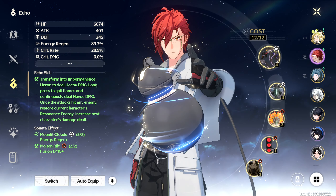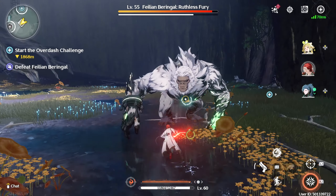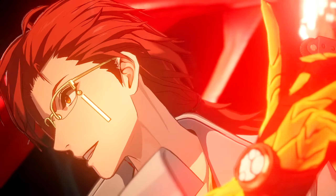The next best set for Mortefi is a hybrid set, which is what I run for my team when I use Mortefi. It's going to be a two-piece Moonlit Cloud set with a two-piece Molten Rift set, with the Impermanent Terran as the main Echo. This gives Mortefi bonus Fusion Damage as well as Energy Regeneration.